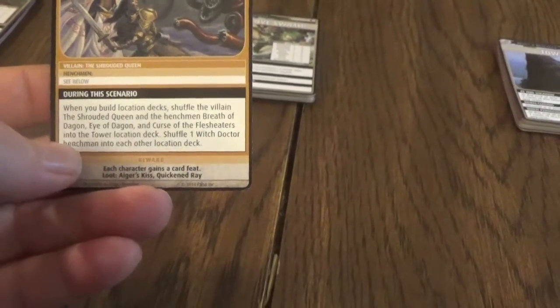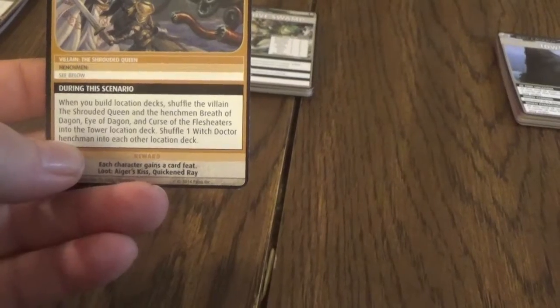Each character gets a card feat, and loot: Ager's Kiss and Quickened Ray. And as you can see, we only have four locations. We have the jungle, the sacred spring, the mangrove swamp, and the tower.